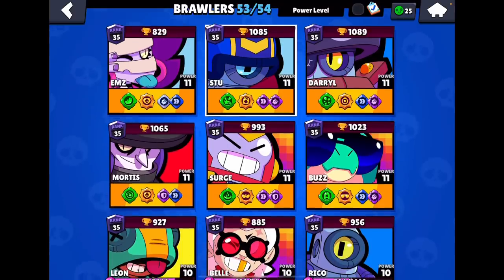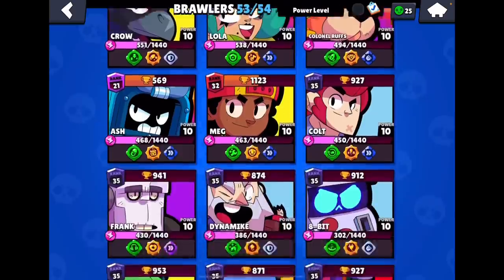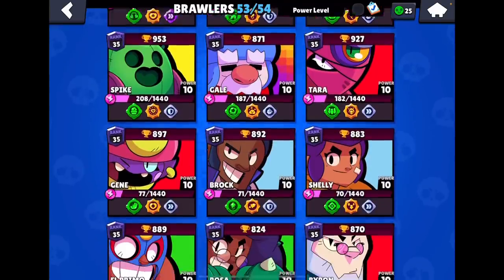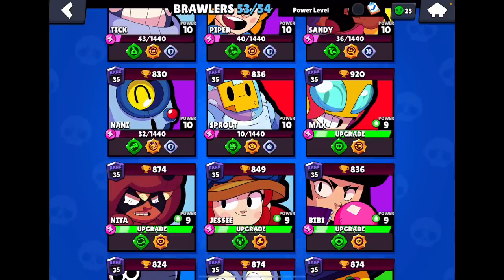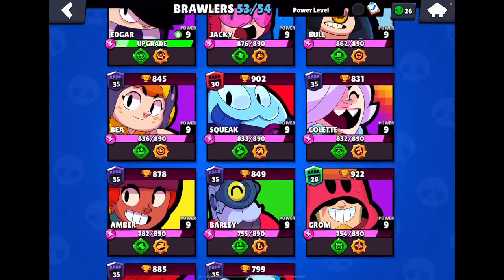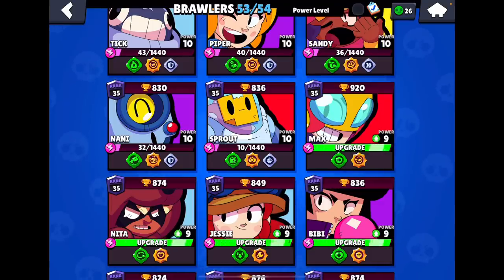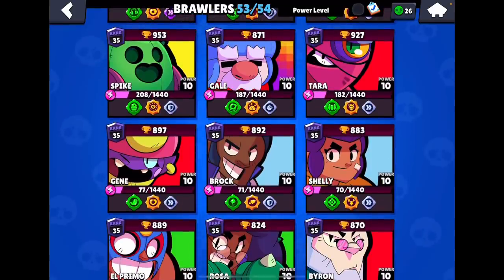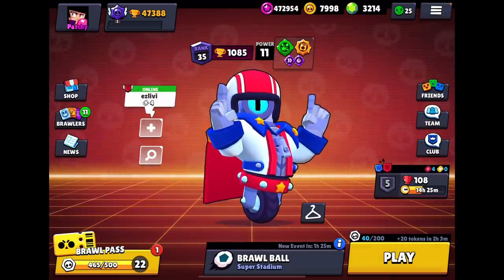Knockout is not a good map. Basically every map and mode besides knockout and bounty is a perfect place to play Stu. For Stu's hardest counters: Spike, Tara, Crow, Ruffs, and any spawners such as Nita, Jesse, Pam — anything that can basically block a Stu shot, which is only a one-line shot, not a pierce. Any thrower is a hard counter until Stu gets a super or wall break. Obviously Grom, Mr. P are very good counters.